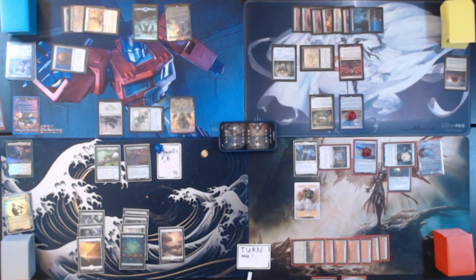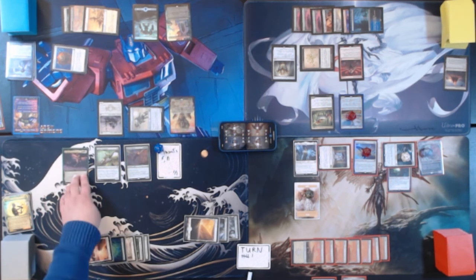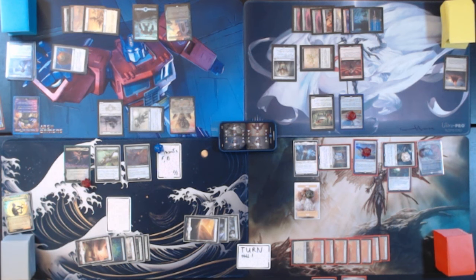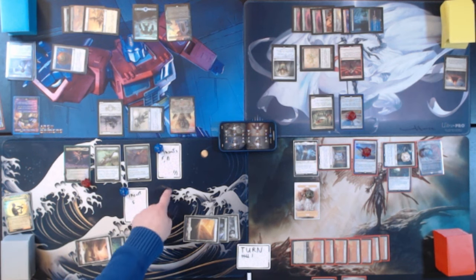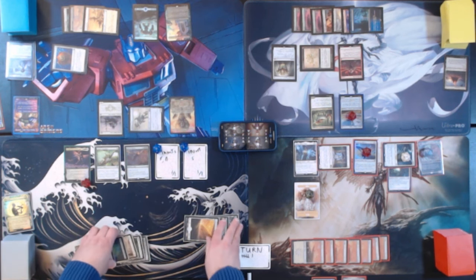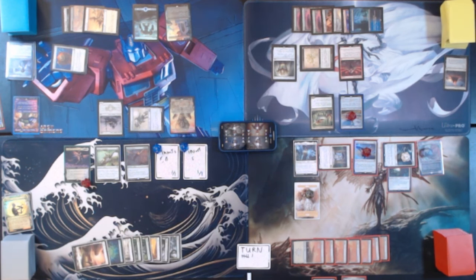Untap, upkeep, draw. Play a Plains for turn. Tapping 8 to cast Vrestin, Menopatra Leader. Comes in with 5 counters because whatever you paid for X, and then it also makes 5 flying 1/1 Insects. Whenever you attack with one or more Insects, put a +1/+1 counter on each of them. That is where things get fun, because we currently have 9 flying 1/1 Insects. If we swing with them, they become 2/2 Insects. That's what the deck is designed to do — swing with a bunch of little guys, they buff themselves over time, and if they last long enough, they can get big.